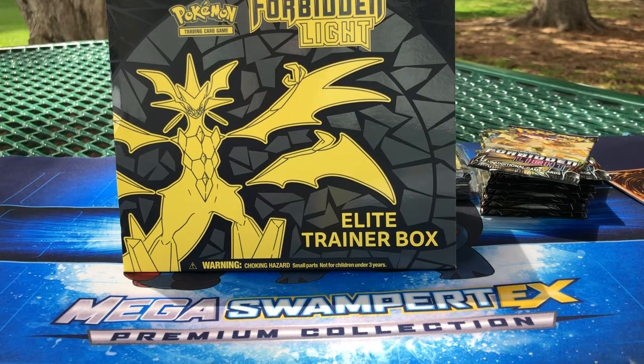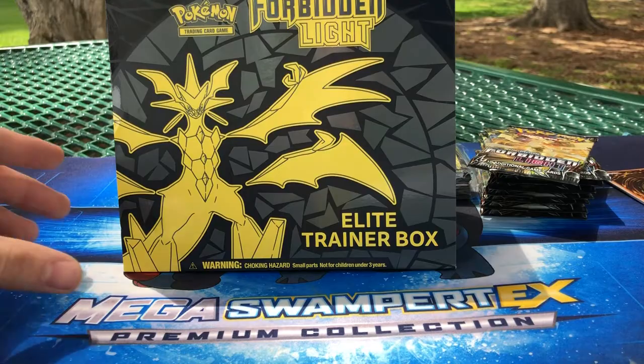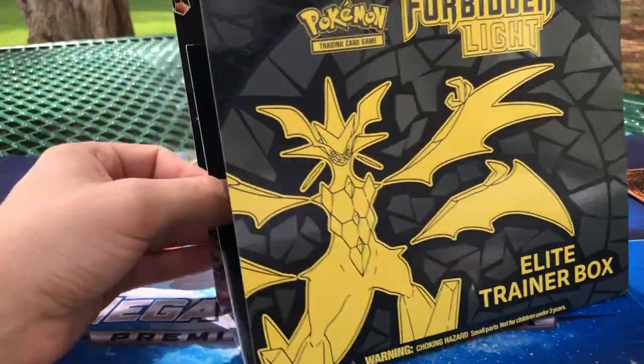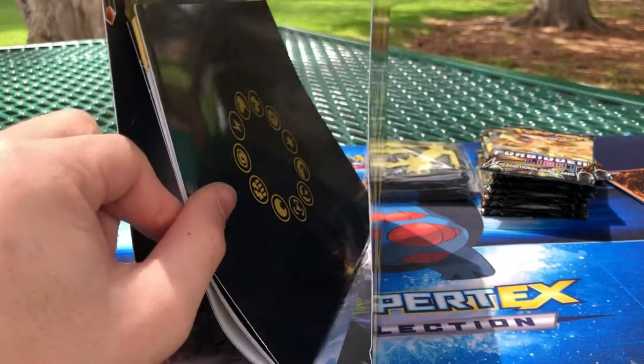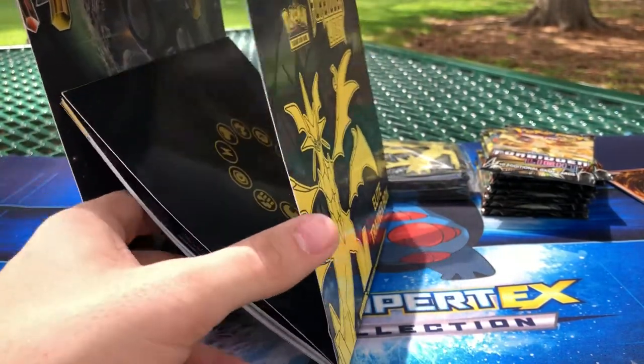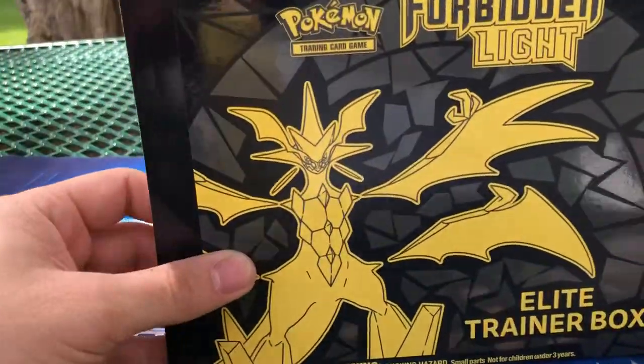Comment below what you'd like to see in that giveaway to give me some ideas of what you'd all like to get. So without further ado, let's get into this. I went ahead and got the Forbidden Light box. This actually is empty inside because I'm using the box itself to hold my phone up, as I forgot my phone stand today. So you don't get to see the physical box — sorry about that.